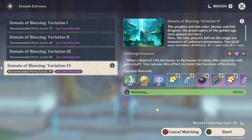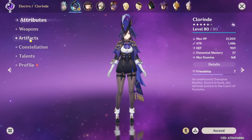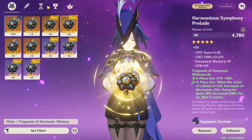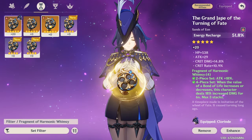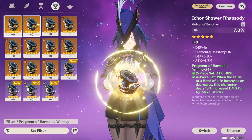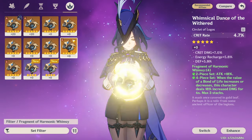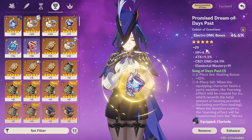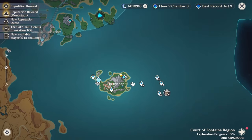Now we're going for the next batch of five. That one was done — nothing great from there. Nothing in the flowers, nothing in the feathers, nothing in the sands. I did get a couple of attack goblets, but obviously we want to run electro damage here, and nothing in the circlets. Didn't really get anything there. This is what I'm currently running for electro damage because I don't really have anything else.